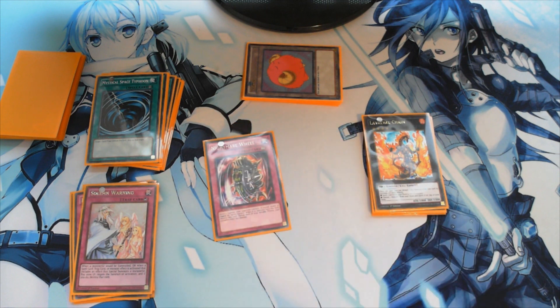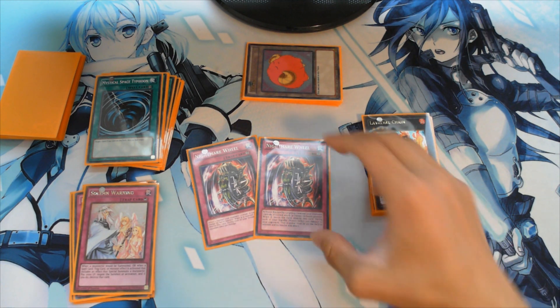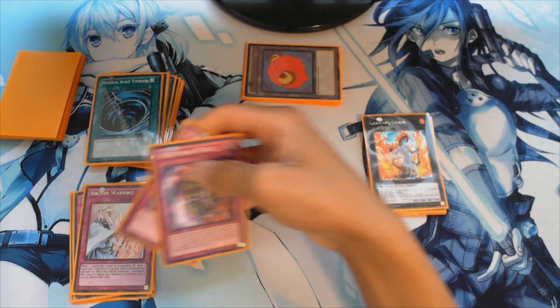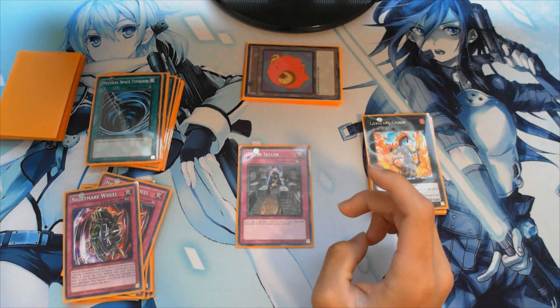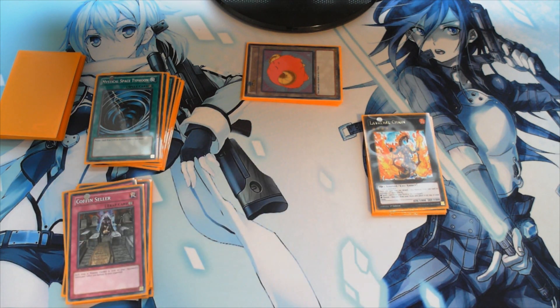Next we'll be running two Nightmare Wheel. The reason I run this over Fiendish Chain is because, although it doesn't negate the effect of the opponent's monster, it makes it so they can't attack, and on each of your standby phases your opponent loses 500 life points — really cool considering this is also kind of a burn deck. Definitely run two Nightmare Wheel for extra defensive power. Next we have one Coffin Cellar for extra burn power: each time a monster is sent to your opponent's graveyard, inflict 300 damage — overall a really great card for this deck.